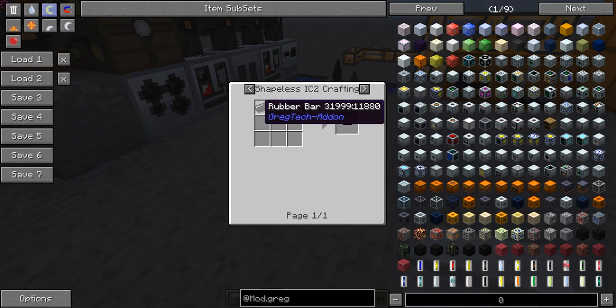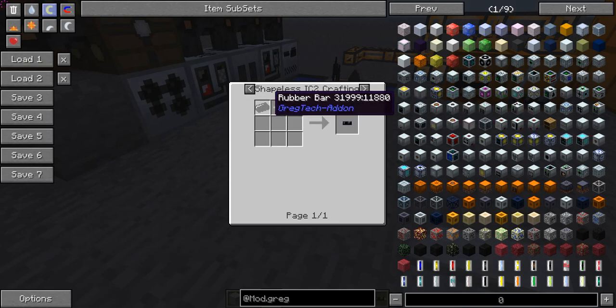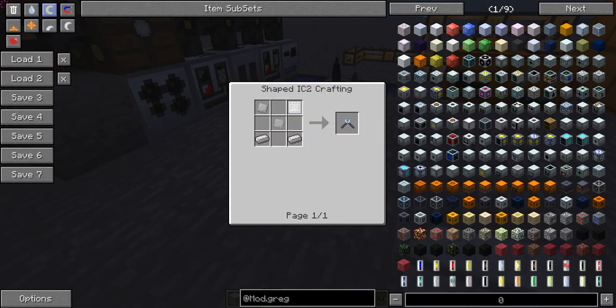Insulated tin cable is made with a piece of rubber — a rubber bar from Mine Factory Reloaded, GregTech, or the regular rubber from IC2 — and a tin cable. Tin cables are made with a cutter, which is another tool so it's not used up, and a tin plate makes three tin cables. Cutters are made with three iron plates and two iron ingots.